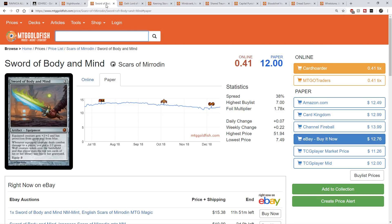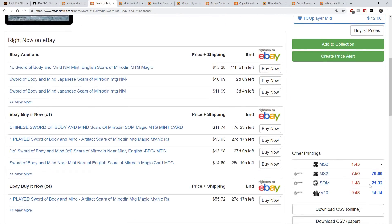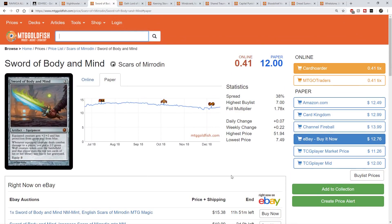I like this card going up. The $12 price is pretty low for this card. The last reprint it had was in the Masterpiece series, and it was also in From the Vault: Relics, but other than that it's just Scars of Mirrodin. The supply isn't very high for this Mythic out of Scars of Mirrodin — that's pre-Return to Ravnica, when Mythics can go crazy. I think it's going to have a decent price spike from the $12 mark up to about $18–$20 when the dust settles.